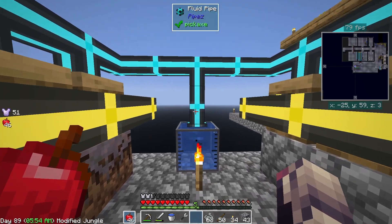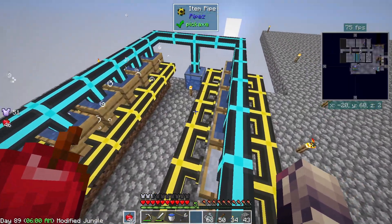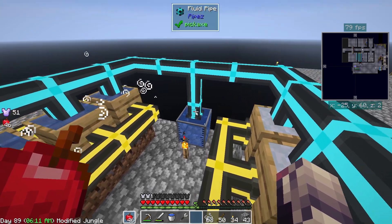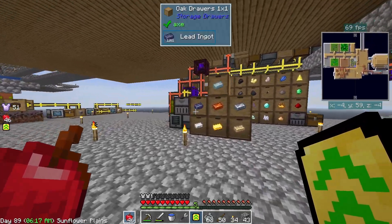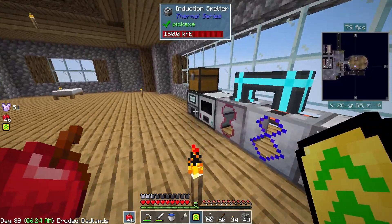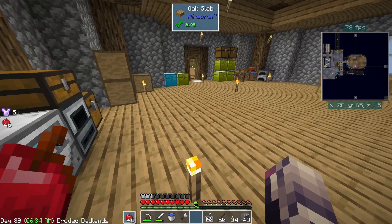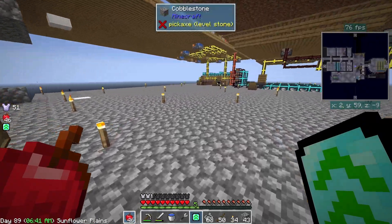We are moving 500 millibuckets every single tick, so that's half a bucket every tick. I think if we went to advanced we'd get an entire bucket. Let's revert on that idea and make a lead one instead, just to make sure this runs at a reasonable speed. Since we have four buckets going into that fluid node we should really be able to keep up.